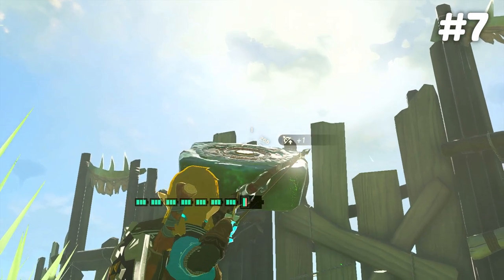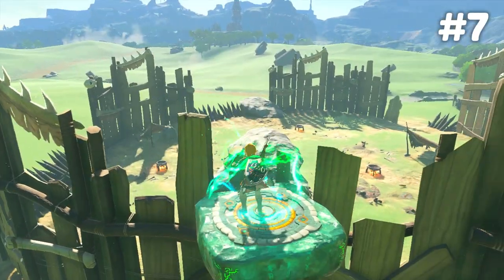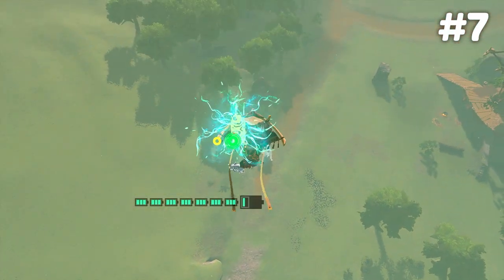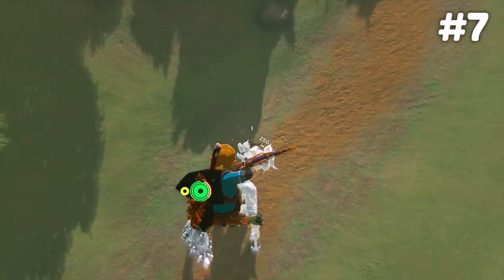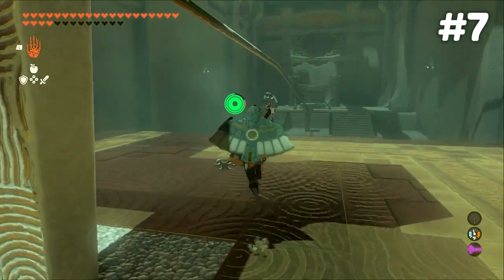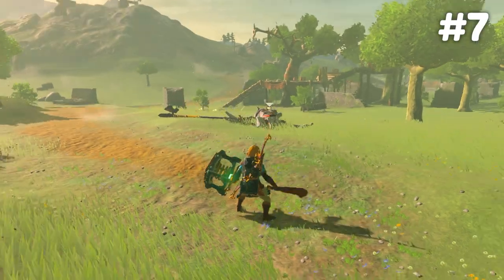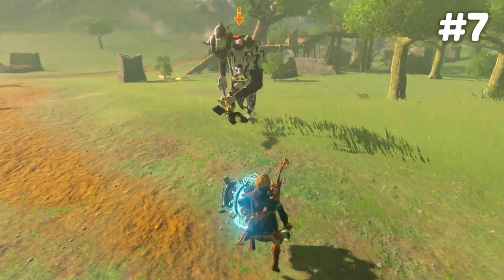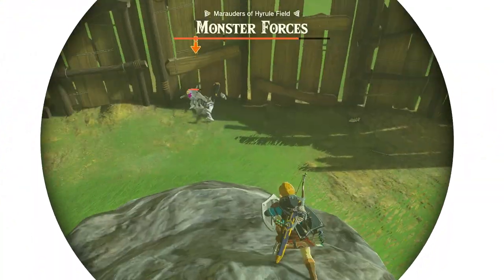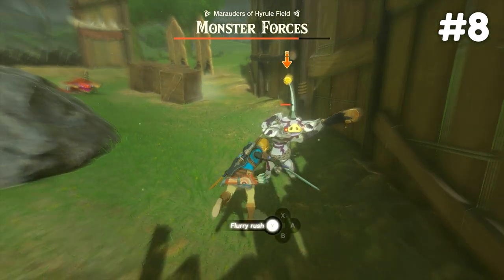One thing people really don't realize is how powerful Zonai devices are, particularly when fusing them to your shields. You can fuse rockets to shields to launch yourself into the sky, either to reach tough spots or for combat. You can also fuse Zonai devices like wings to shield-jump higher — in this example we skip a big part of a shrine by jumping onto a rail and making it to the end. You can get very creative with this, as seen in clips of people skateboarding and snowboarding.